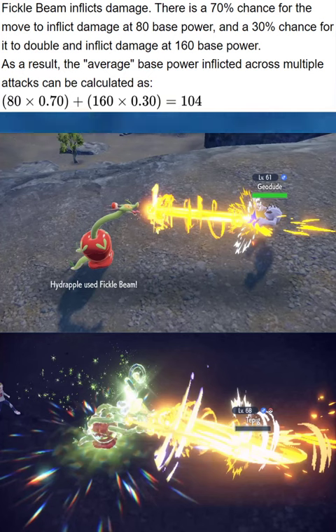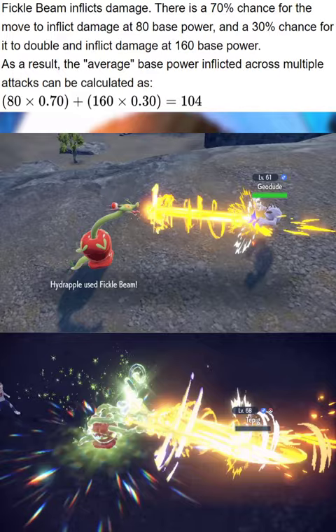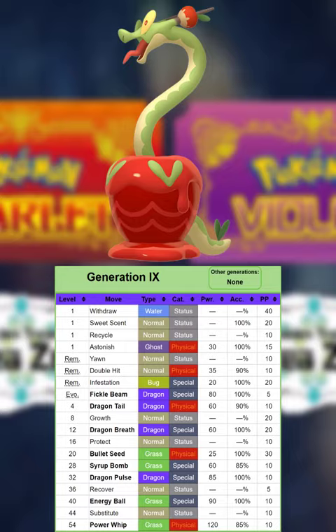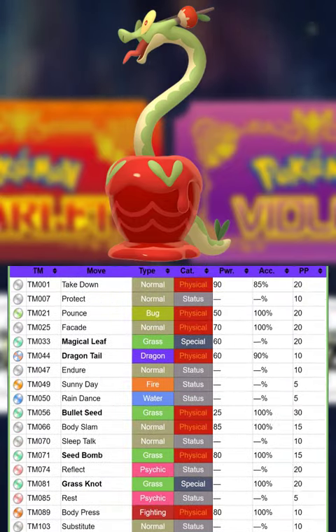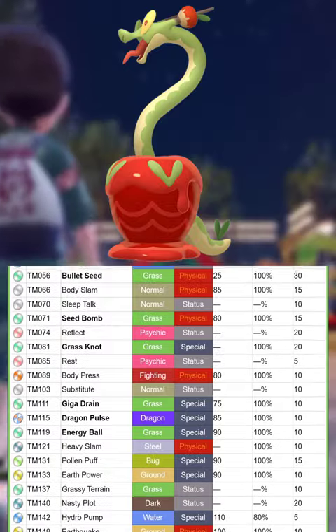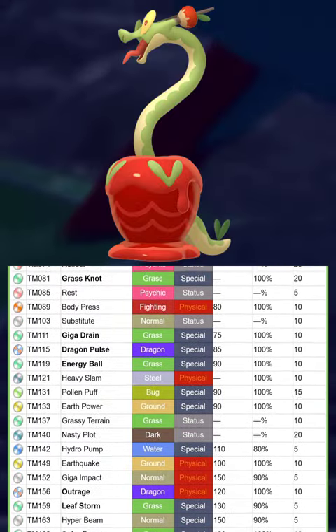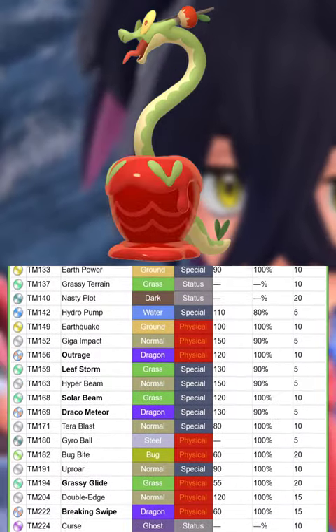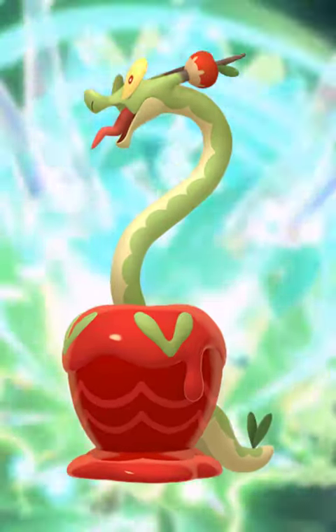It has a signature move in Fickle Beam, which is a base 80 special Dragon move that has a 30% chance to double in power. It can also make use of other moves like Giga Drain, Solar Beam if on a sun team, Energy Ball, Earth Power, and Tera Blast if your Tera type is Steel or Fire, just to name a few. Some other cool moves it has access to are Recover, Substitute, Nasty Plot, Dragon Tail, and Earthquake.